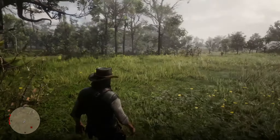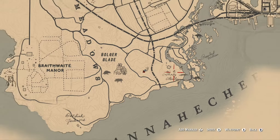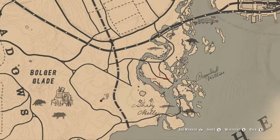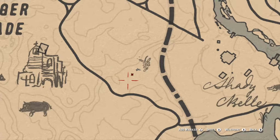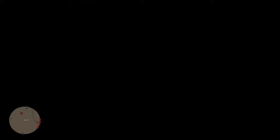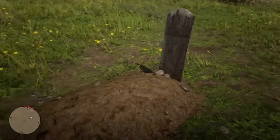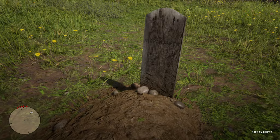For the 8th gravestone, we're going to be revisiting Shady Bell, which is southwest of Saint Denis and our last two graves. The grave in question is to the west of Shady Bell in a field right here. The grave in question is Kieran Duffy, the original O'Driscoll-turned-traitor who joined the Van der Linde gang, only to be murdered by the O'Driscolls again in Chapter 4. Rest in peace, traitor.